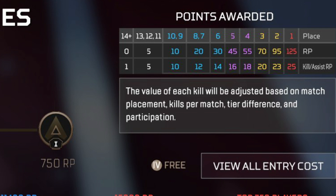With the new system, kill RP scales with squads remaining: at 14 squads alive it's 1 RP, at 13–11 it's 5, at 10–9 it's 10, at 8–7 it's 12, at 6 squads it's 14, at 5 it's 16, at 4 it's 18, at 3 it's 20, at 2 it's 23, and if you get first place each kill is worth 25 RP.